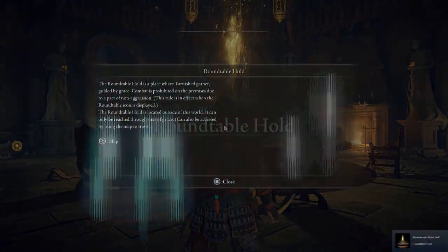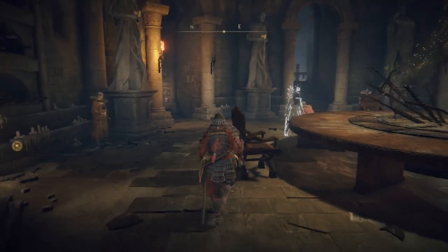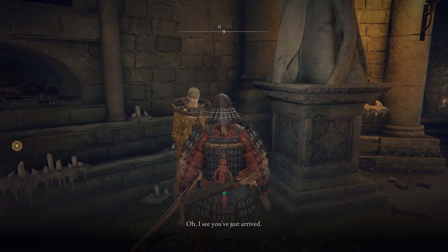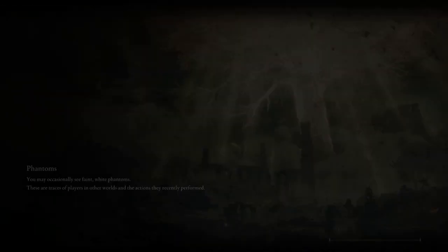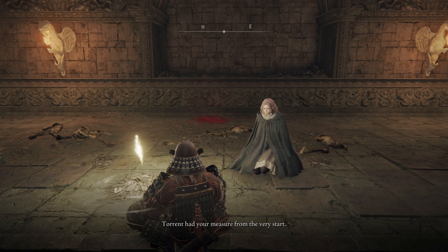Getting to the Round Table Hold is not something that will likely happen by accident. It may take you hours and hours of in-game play time to find it. In order to get there, you'll need to receive an invitation, then you'll be able to fast travel to and from the hold. So there's actually no way that you can just stumble across this by exploring the map — instead, you'll have to do a couple of things to be offered the invitation.